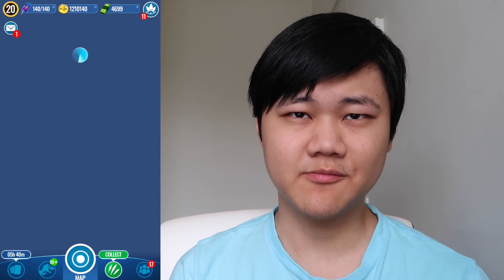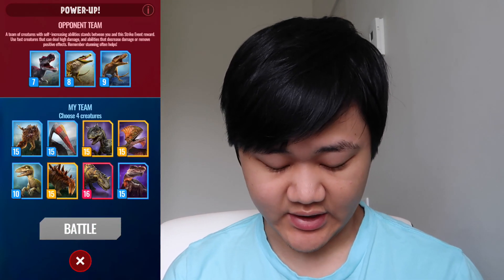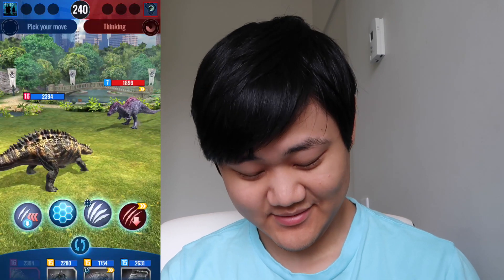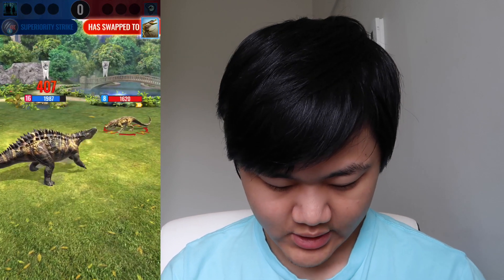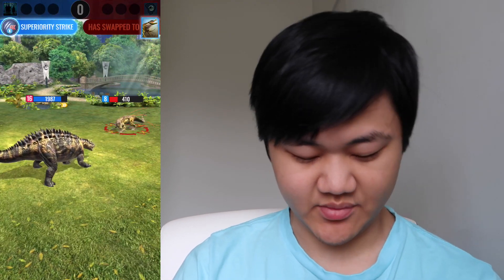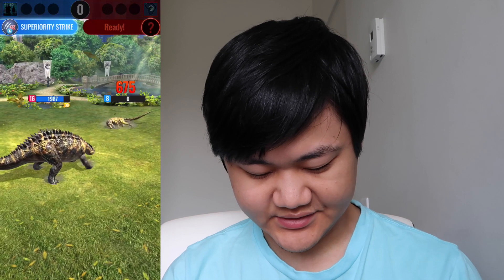By the way, this strike tower gives a lot of decent stuff — potentially Irritator, Baryonyx Gen 2 — so this is one of the better epic strike towers. Let's try the next step. I could have checked before I went in. Ooh, swap-in definite strike. The counters don't work too well in the early stages of the strike since it does a percentage of your opponent's HP and these things don't really have too much HP. Now let's take this one out. Boom — that's a dead Kaposuchus.